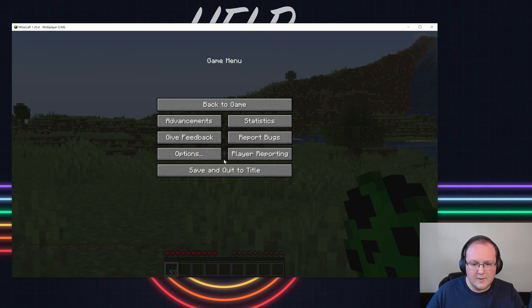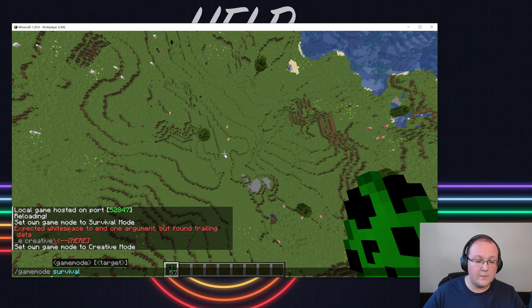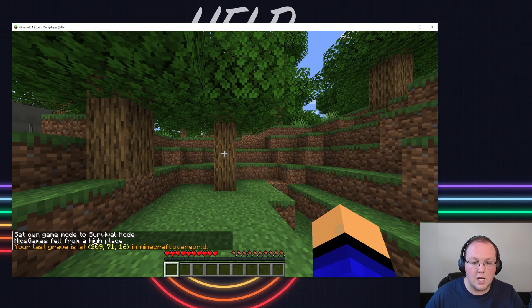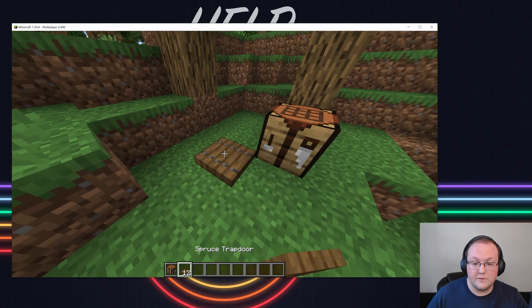To test the Graves data pack, we just need to fly up and die. Up in the air, as soon as we switch to survival, we fall down, and because we have items in our inventory, a gravestone spawns. Awesome! There's also the More Trapdoors crafting tweak — as we can see, this gives us 12 trapdoors, which is way more than vanilla, proving that it's working.